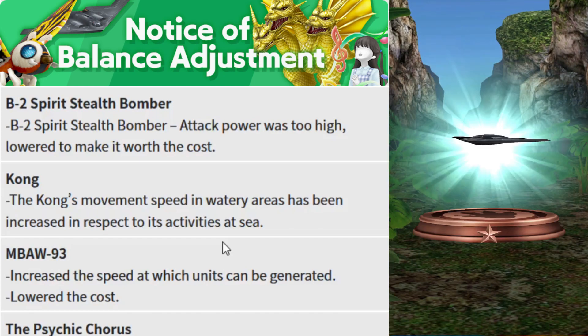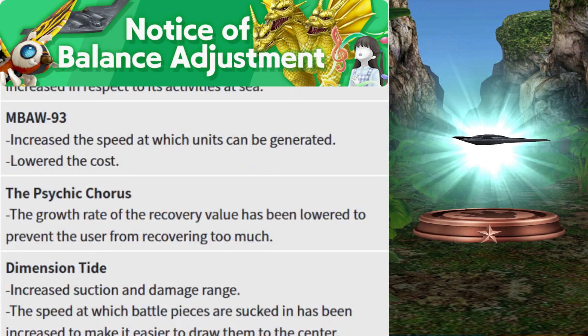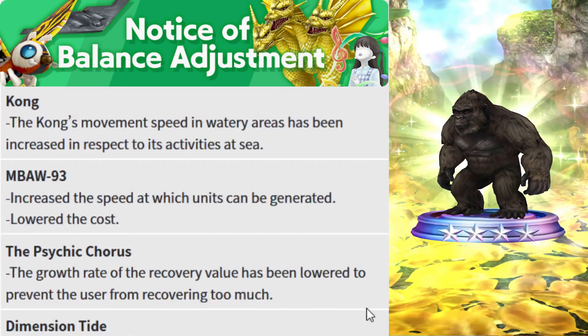Next is a nerf for the B2 Spirit Stealth Bomber. Its attack power was too high and has been lowered to make it worth its cost. There is no difference in cost — it likely remains at around 4 or 5.